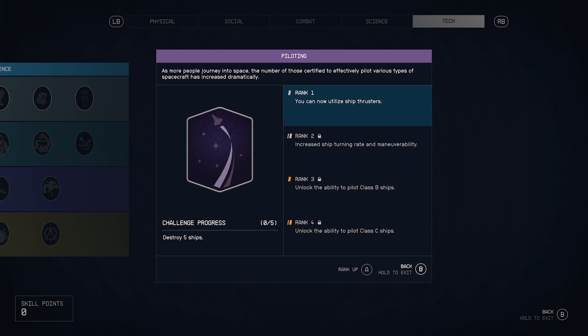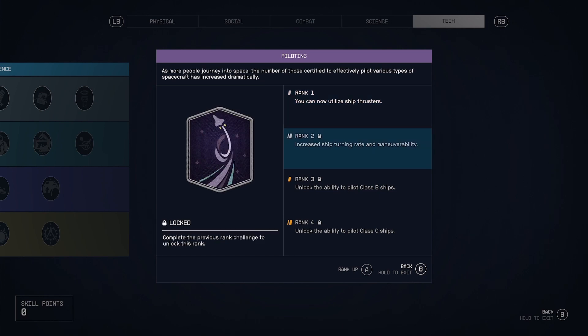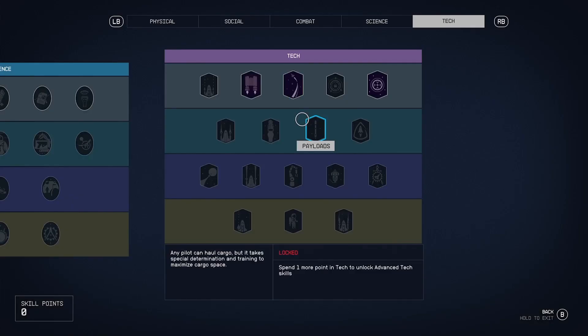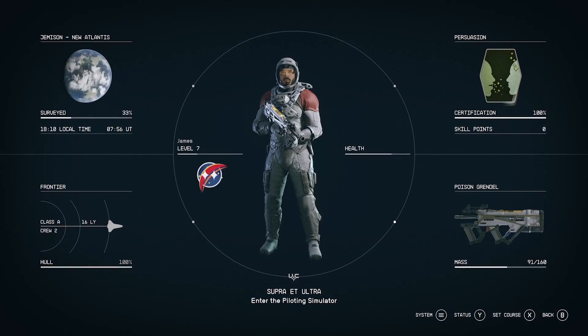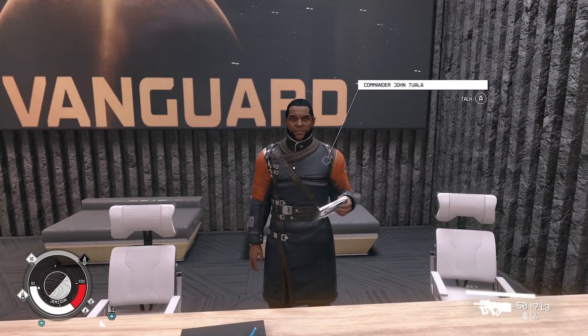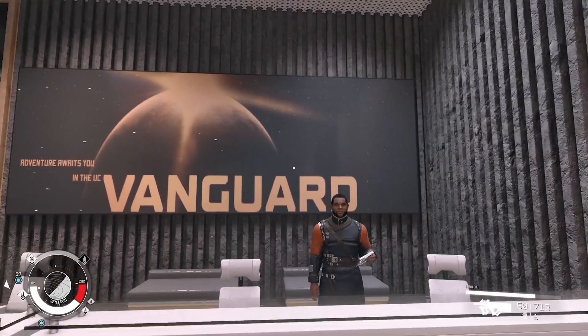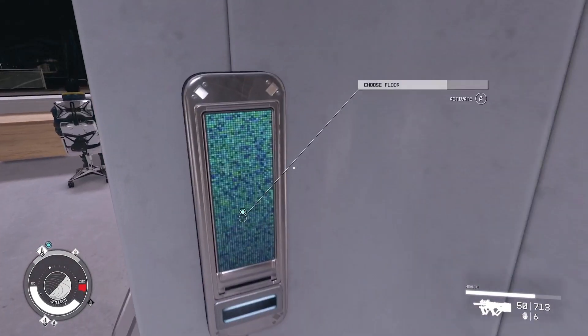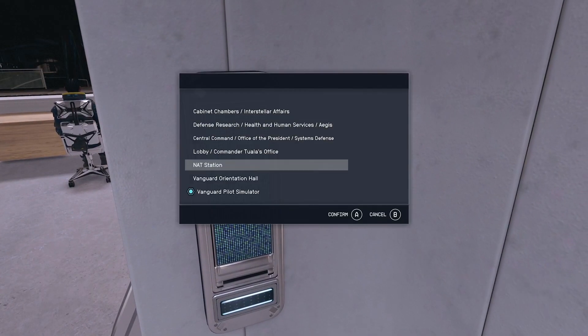If you're anything like me, you can't keep your fingers to yourself and you've been stealing anything you can get your hands on in Starfield. Ever wondered how you can actually remove the stolen tag within your inventory? If you've been going around stealing things, you would have got some pretty nice things and probably gone to a few different shops and noticed that you can't sell any of your goods.